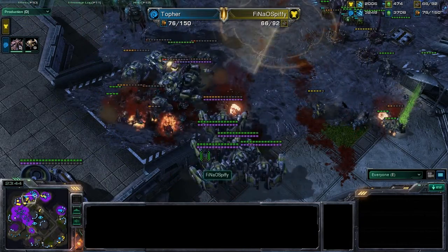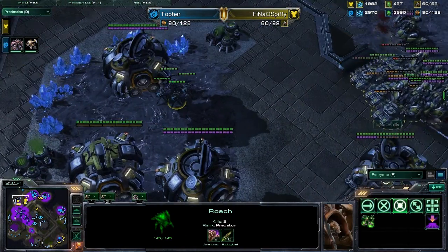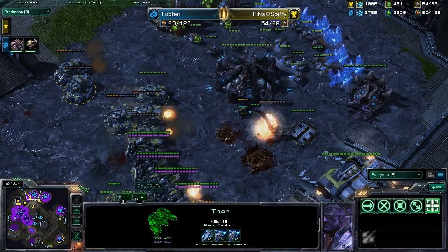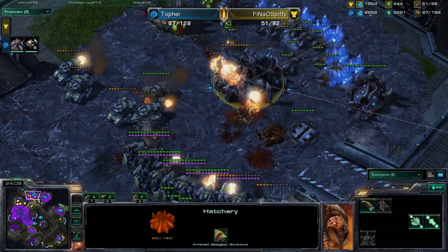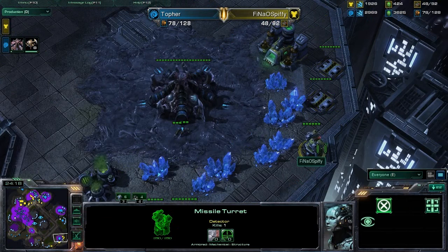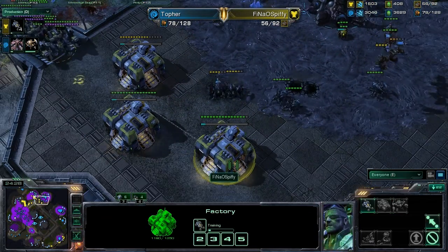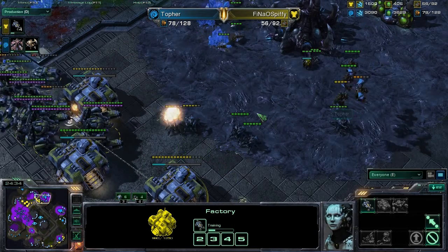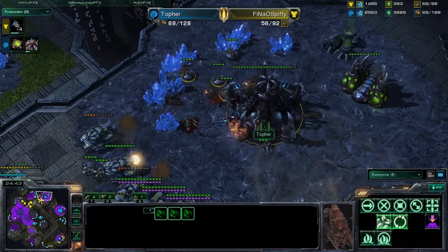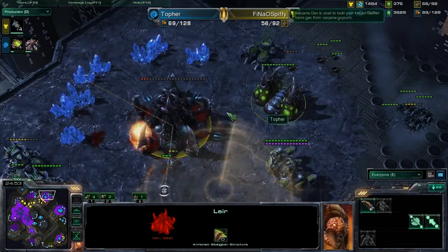Spiffy has got to be a little bit more careful in this base race. He needs to go ahead and take out a couple of these Roaches. Nice thing for him is he does have a lot of Thors — great AA. Should be able to clear through this base without much trouble, and that means Topher's got to find places to start putting more buildings. Topher did take this expansion as well. Spiffy now going to be cruising up to the high ground — he landed a couple of his Factories, working on some Hellions. Notice how much minerals Topher is floating right now — so much mining but very little production, as he was maxed out for a long while and then lost all his production facilities.